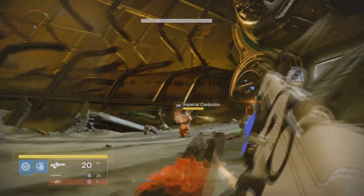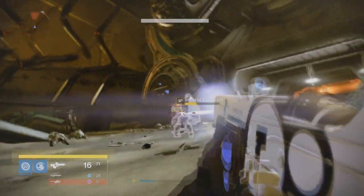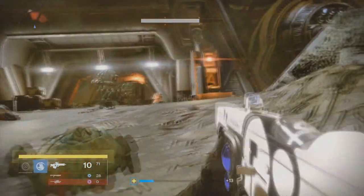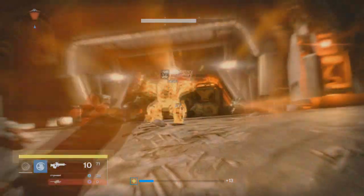For Firefly for PvE activities and Underdog, which boosts the range and handling when health is low, for Crucible — you want Firefly for PvE, but seriously, this is just so awesome. I love this scout rifle.